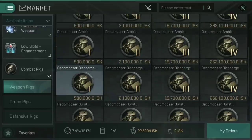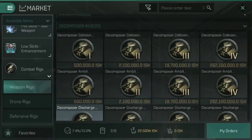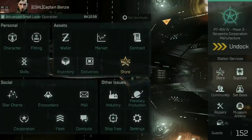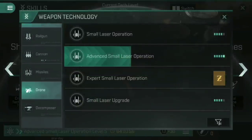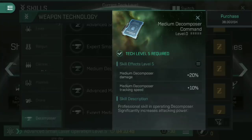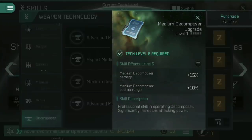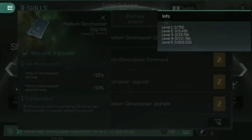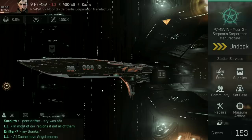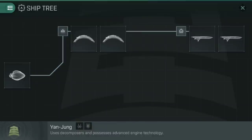I've seen people already showcasing this with three collision accelerator rigs on it — three collision accelerator rigs is already more expensive than my Dramiel or my Succubus. I think you would have to have rather foolishly skilled into decomposer skills in order to actually justify that. Medium Decomposer Command gives 20% increased damage and 10% increased attacking speed, and Upgrade gives 15% damage and 10% optimal range — but that's 700 to 800,000 skill points going into one exact ship. If you lose that ship and we don't know how you get the other Yangjun ships yet, you'd be lost with nothing to fly.